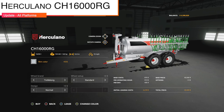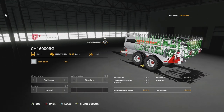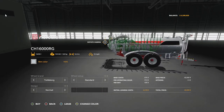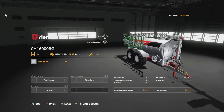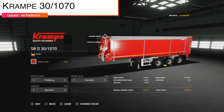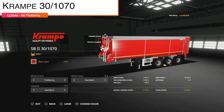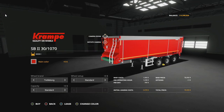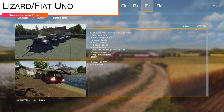Your next-to-last mod update for all platforms is the Herculano CH16000 RG, version 1.001 - adjusted the decals, lowered the price, various shadow errors fixed, and adjusted the decals for dirt. Your last update for all platforms today is the Crampy 30 1070, version 1.0.3, with the cover fixed.